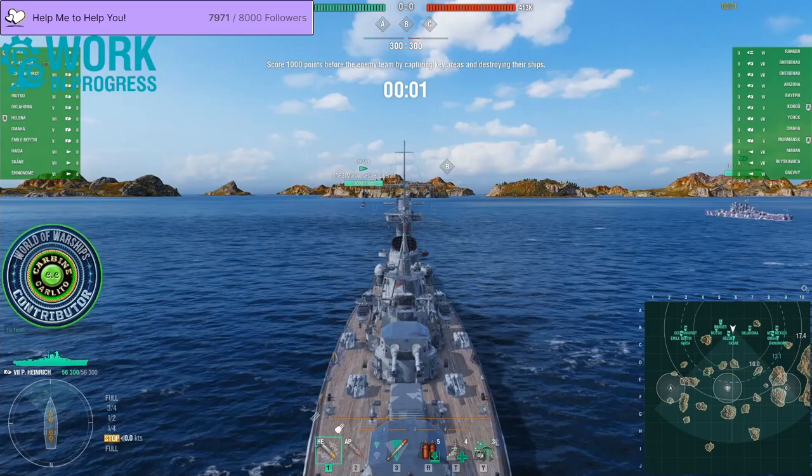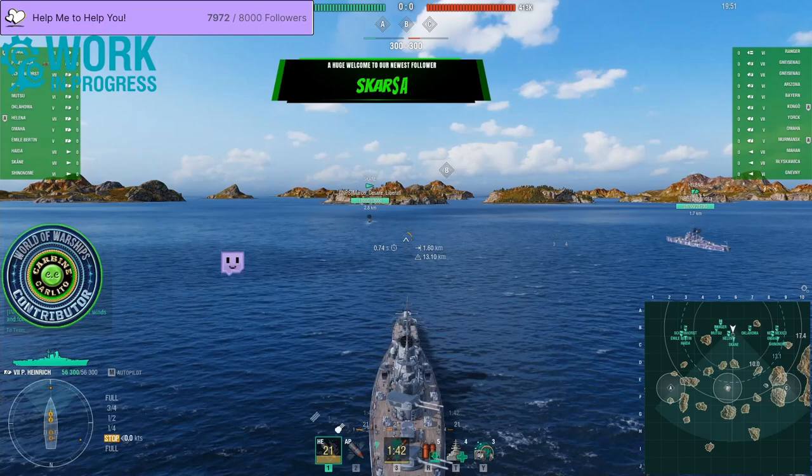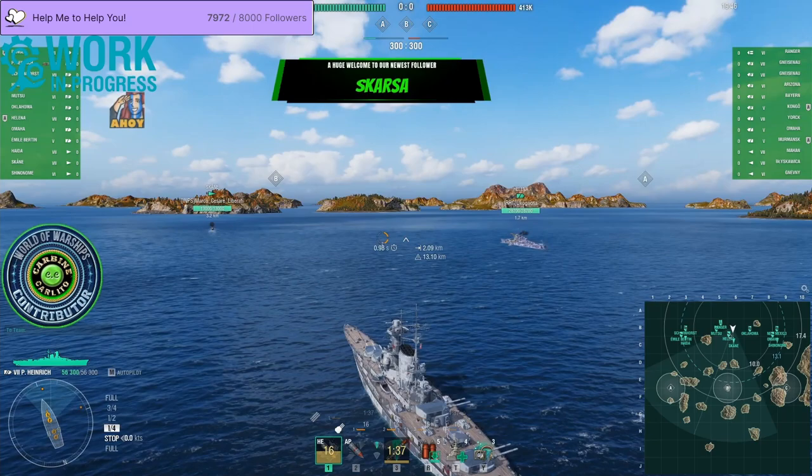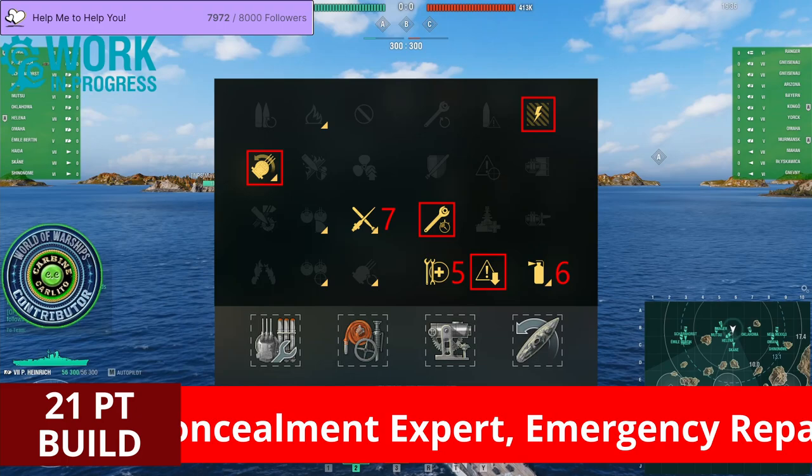Hello and welcome everyone. Today's video features the brand new tier 7 German battleship Prince Heinrich. Prince Heinrich comes armed with eight 380 millimeter guns in four twin mounted turrets, two fore and two aft, with a max firing range of 17.4 kilometers, two x4 torpedo launchers with a max range of 10 kilometers, decent maneuverability and good concealment.